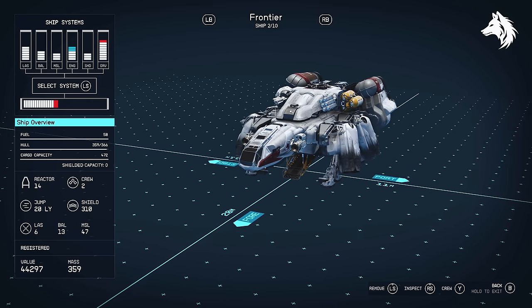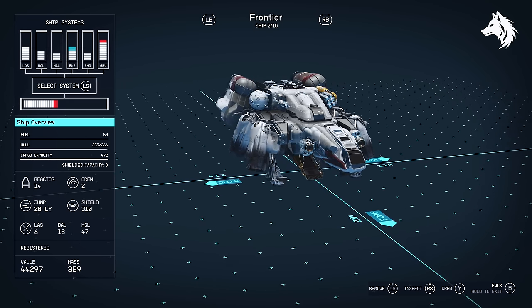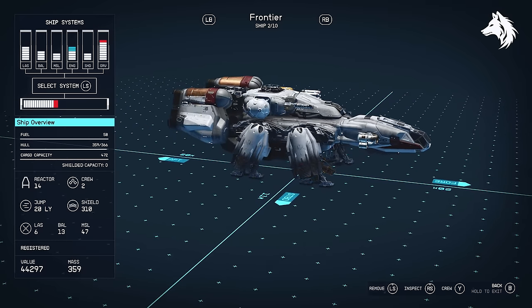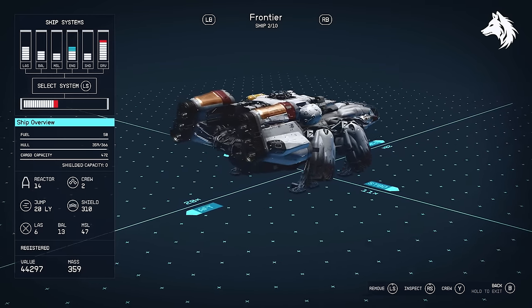The Frontier is your initial ship, designed for beginners. It's a simple all-round vessel meant to introduce you to the game's mechanics, however it lacks the firepower and durability needed for serious combat encounters. The first free ship is the one you get right at the beginning of the game.